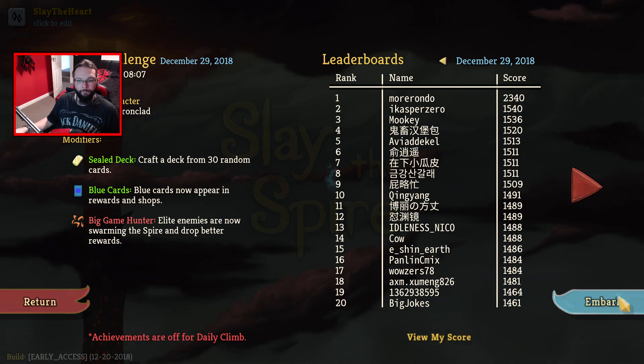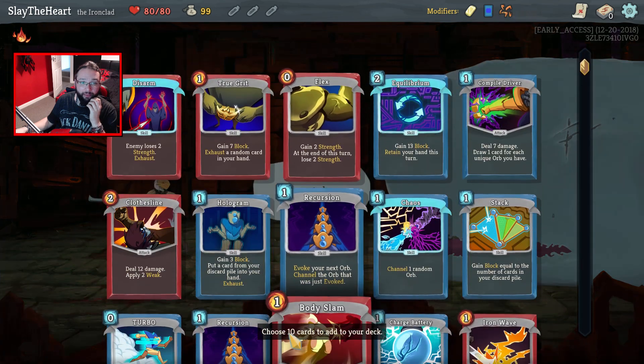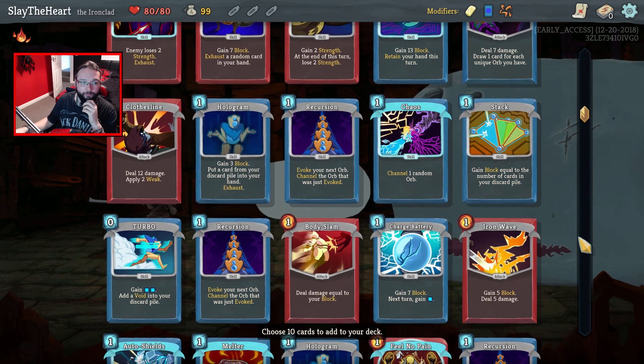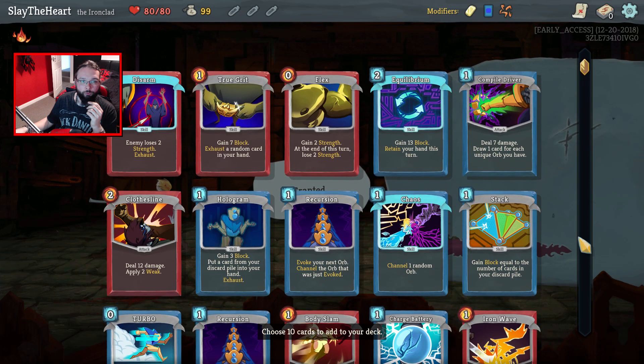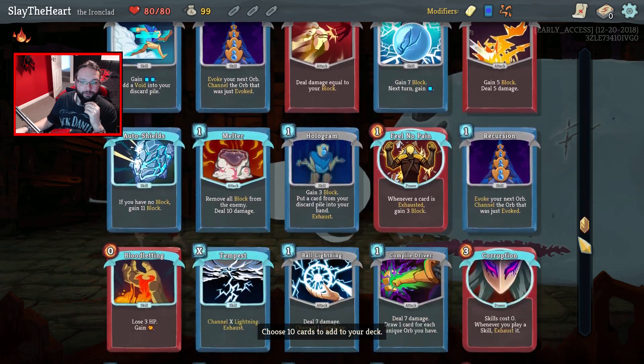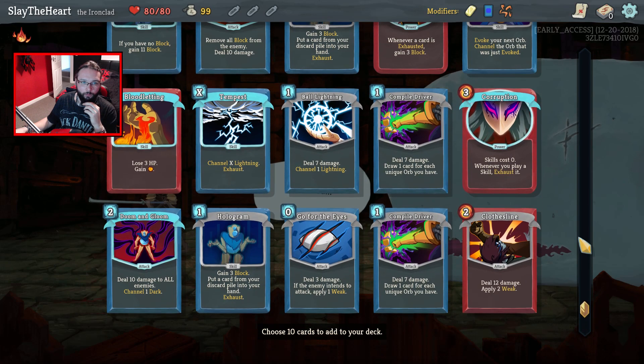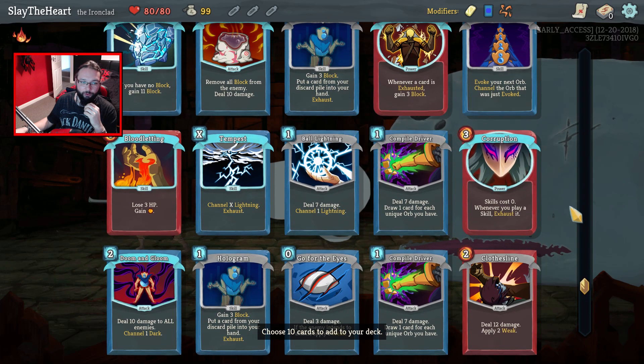Alrighty then, let's see what a deck starts with to start with. Starts with to start with — well done, good start. So, instantly, we'd need a Barricade, but there is a Corruption build there.